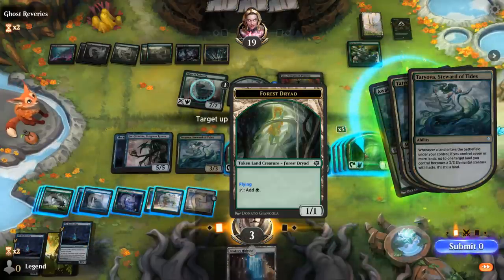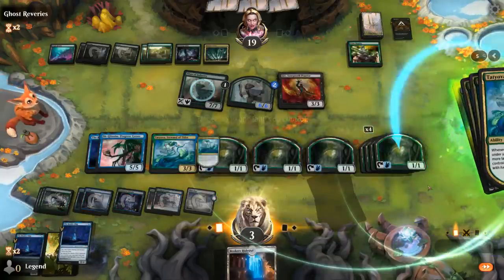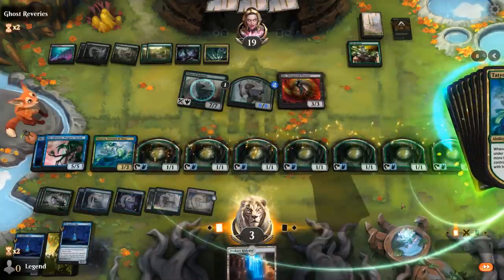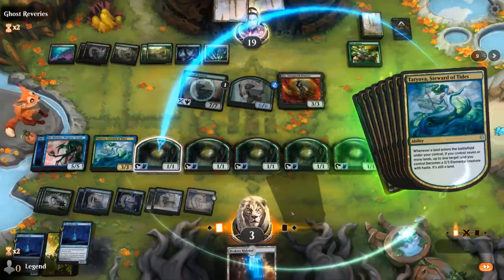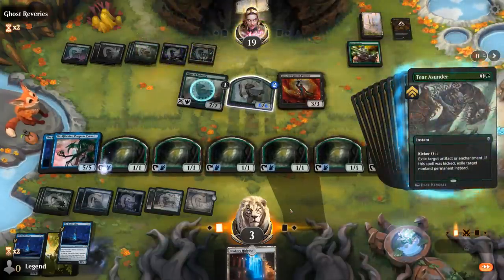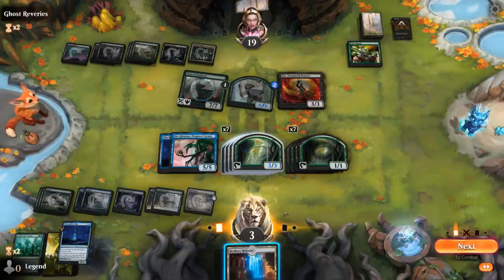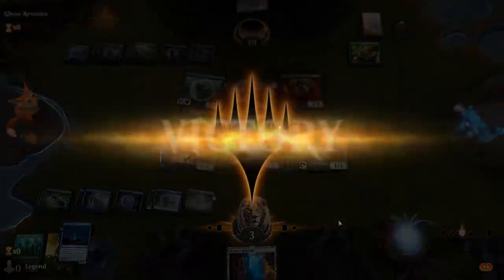Game two — we're on the play. Hand seems acceptable. Reality Chip into... we can't quite play Stomper on three, but once we play Tatiova or Plaza we'll make green for Stomper as well. A Teething Wormlet from the opponent — Cascading Cataracts should help. So now we can play an early Stomper. Cascade is on top, so we could shuffle that away with Stomper — no big deal. Get a Forest. Titania's Command coming up, which we're not too far from casting. Opponent with Automaton into Steel Seraph — they're going to be able to give the team flying, which is a potential concern until Tatiova turns our lands into 3/3s.